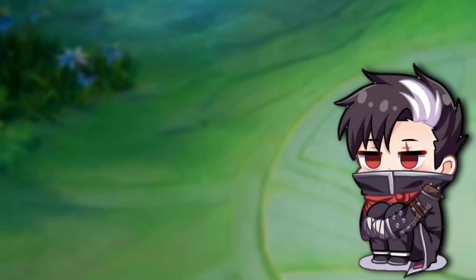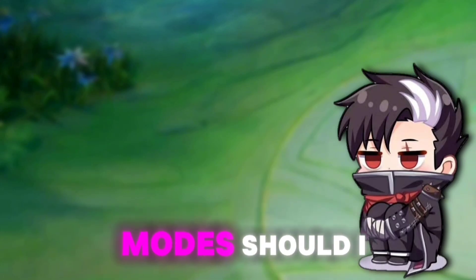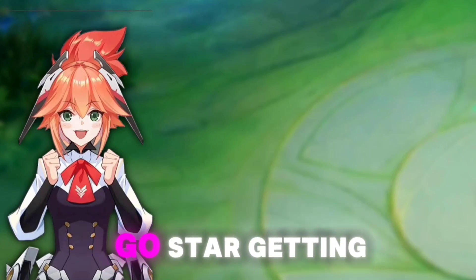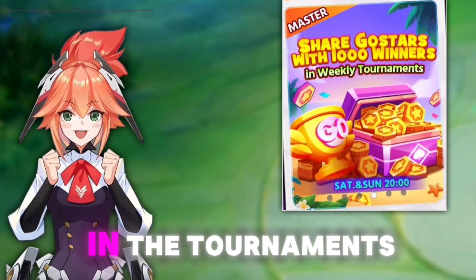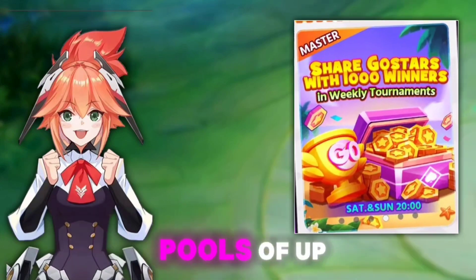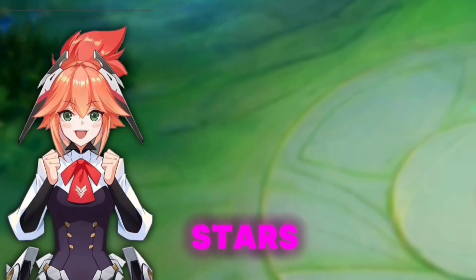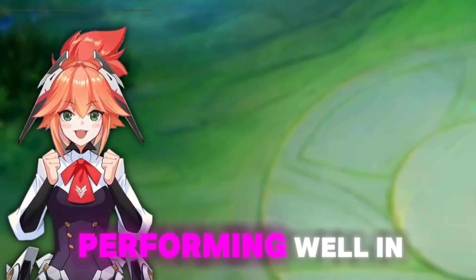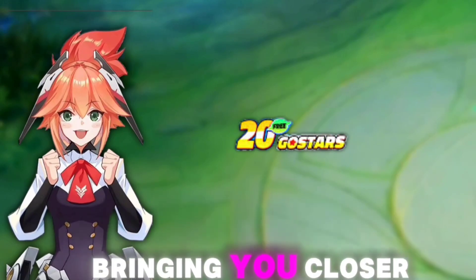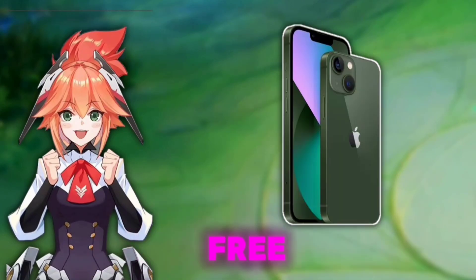That sounds interesting, but which game modes should I focus on to get a phone faster? To maximize your ghost star earning, you should participate in the tournaments. Tongitz Go offers weekly tournaments with incredible prize pools of up to 8,000 ghost stars. By competing and performing well in these tournaments, you can get a significant number of ghost stars, bringing you closer to your goal of getting a free new phone.